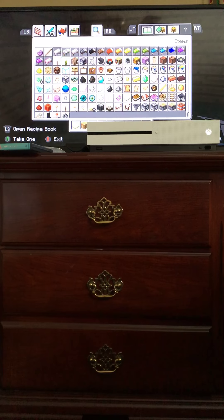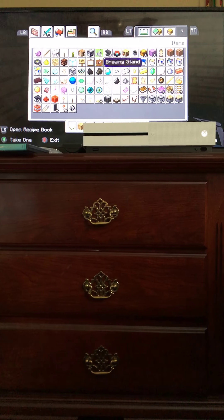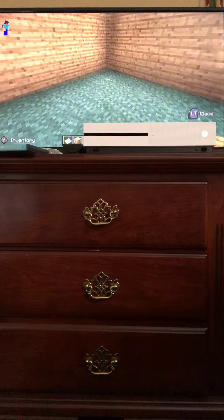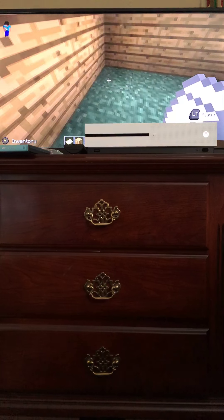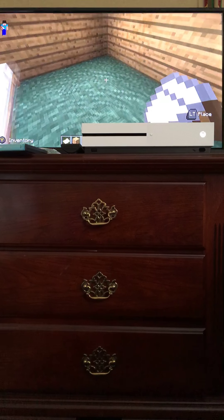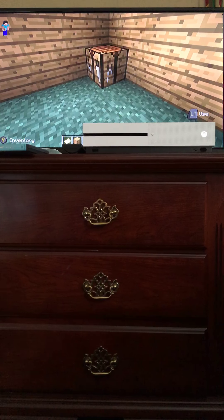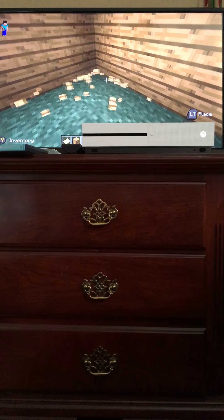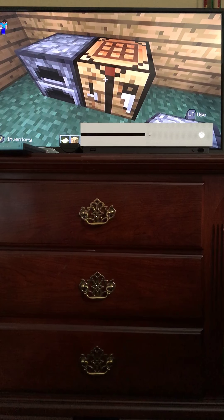You can choose any type of bed. I'm going to choose a specific one and you should keep those with you at all times. I usually place the bed right here. This is a simple house — you can also add a crafting table and a furnace.